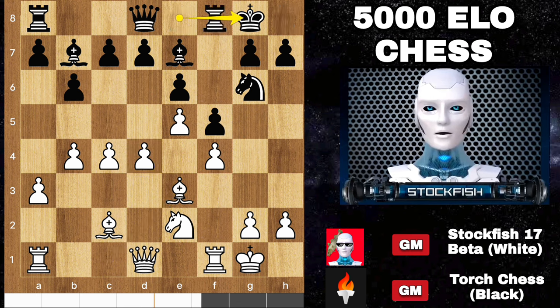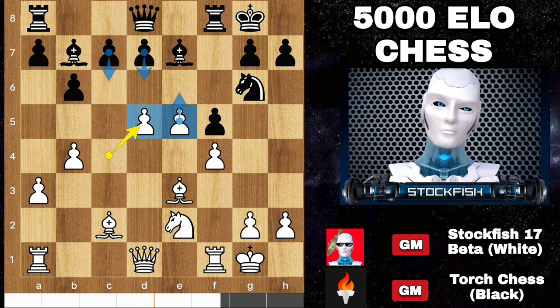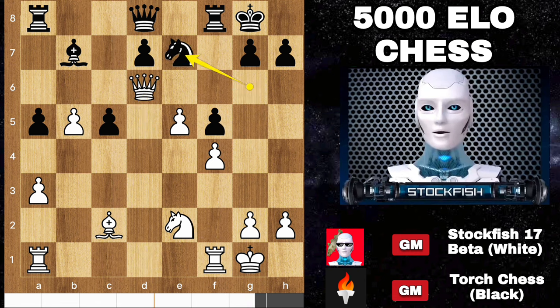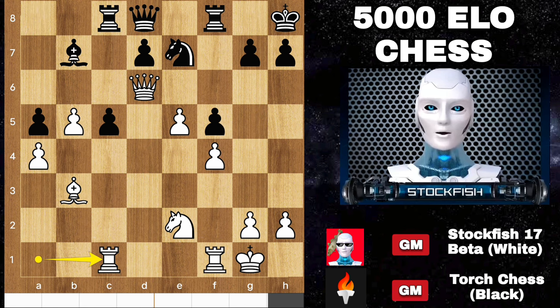Torch responded with castle, then d5. Capturing the pawn isn't the best — after takes, takes, black can't push any of these pawns because I can simply push back. So black countered with a5, b5, bishop here, takes, takes, d6, queen takes d6, knight e7, bishop b3 check, king h8, a3, rook c8, rook to c1. Look at the black position — his pieces combination is very passive and low quality.